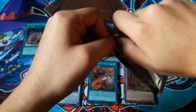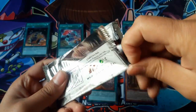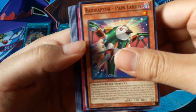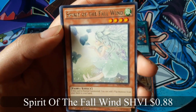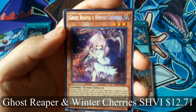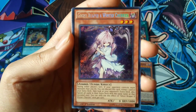Now for the last pack. Raid Raptor Pain Lanius. Spirit of the Fall Wind for a Rare, and Ghost Reaper and Winter Cherries for a Secret Rare. That's good — that one's a good card. That's a great one for a last pack.